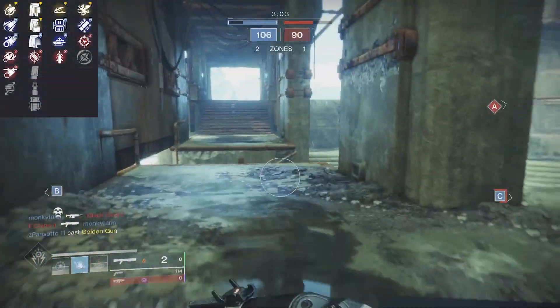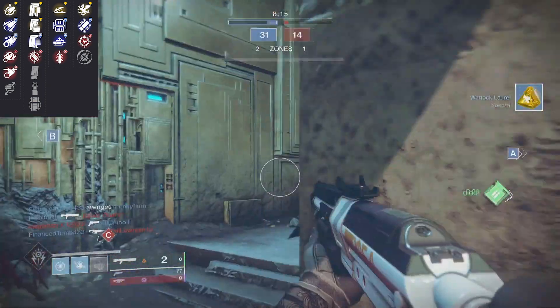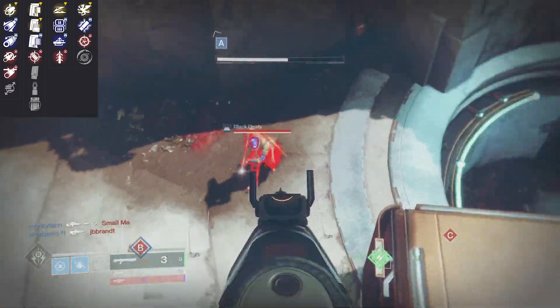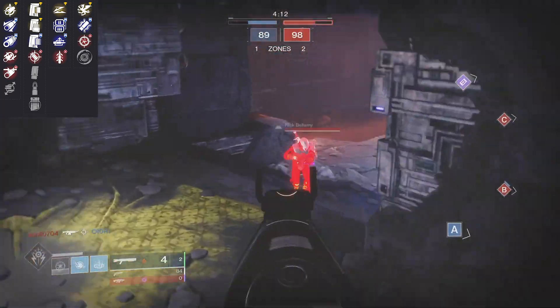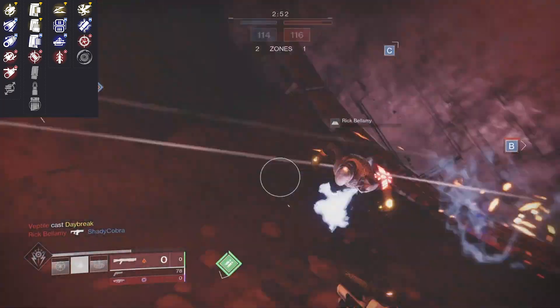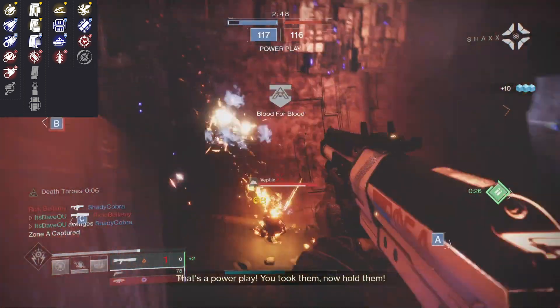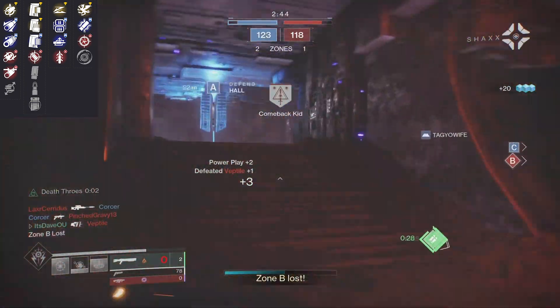Barrel-wise, you're either going to want Rifle Barrel or Full Choke. You want range every time on a shotgun — range or bullet spread. Even something like Smallbore wouldn't be horrible; yes, it spreads out your buckshot more, but you do get a little more range. It doesn't really matter barrel-wise, considering you're going to be up in the enemy's face anyway.